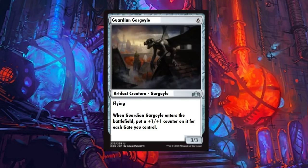Guardian Gargoyle: a six-drop with flying. When Guardian Gargoyle enters the battlefield, put a plus one plus one counter on it for each gate you control. This is only going to work if you have a whole gate deck going — that's the only time this card is probably going to see any play.